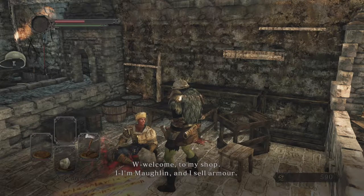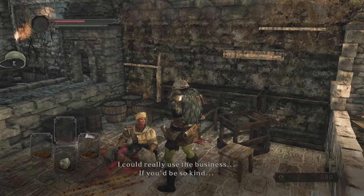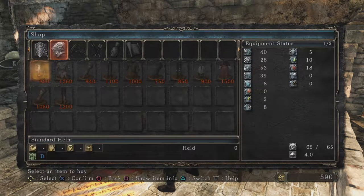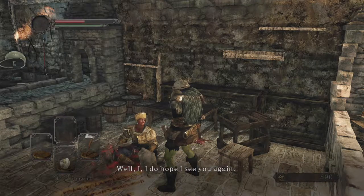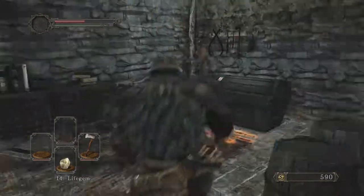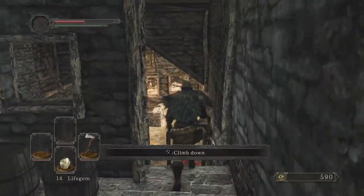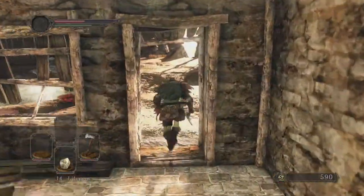Next up is another shack where we meet Morlin the armor merchant. He says: 'Welcome to my shop. I'm Morlin and I sell armor. Please do have a look at my wares — I could really use the business.' He has shields and armor in stock, which we'll check out later. Morlin is a shy man from a far away land who came here and settled, but nobody came along. We open his chest and get a Titanite Shard — the upgrade material for weapons. We haven't decided which weapon to use yet, so we'll hold off.